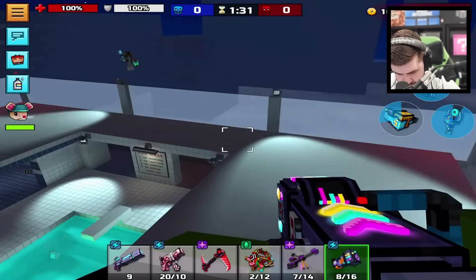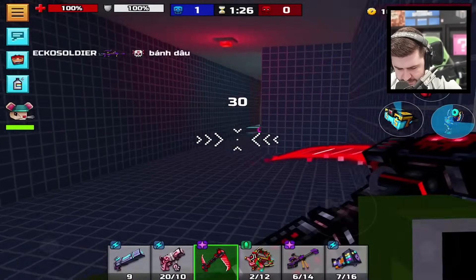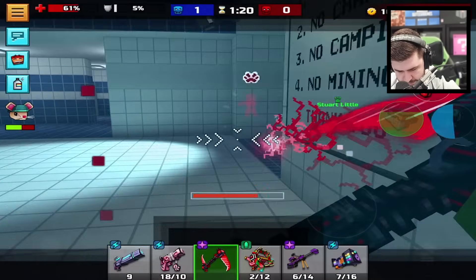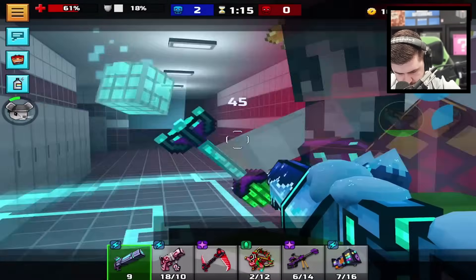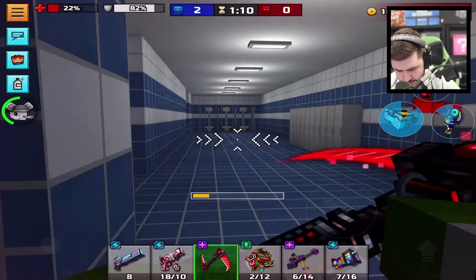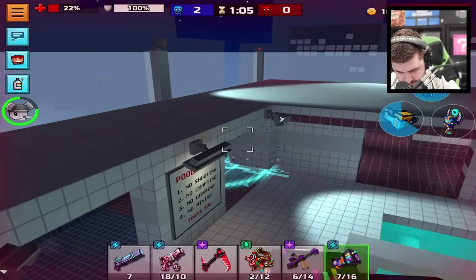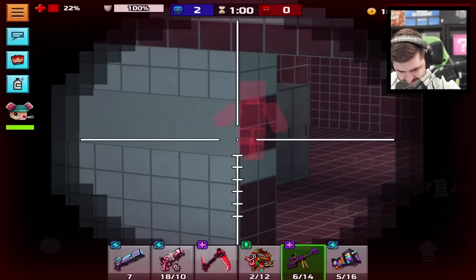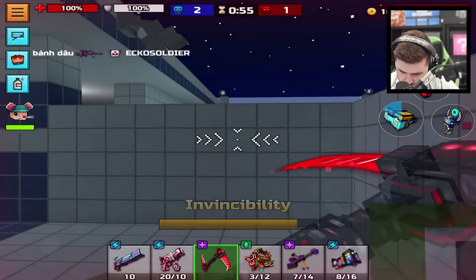It doesn't matter — they don't have the scythe though. Let's go. Get me out of that situation. Get up a little bit of health. Hit him once. One more time. Come this way — there you are. Nice kill. Fair play — he tried to rocket jump up top but it didn't work as well as he was expecting.